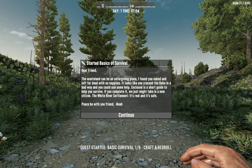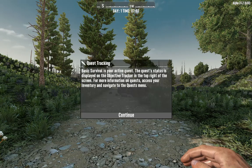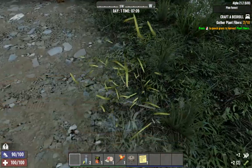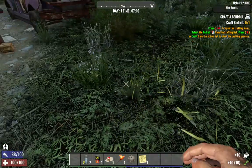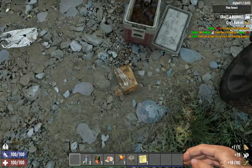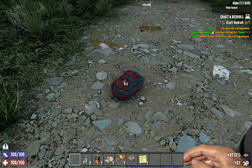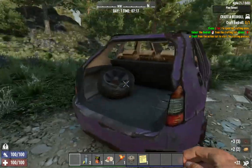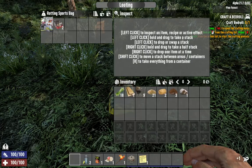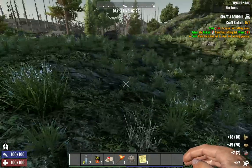Welcome everyone to a brand new series - Seven Days to Die. I just thought I'd show you from day one how I do things, so first we need to bash these start quests out of the way so I can get the trader quest. I totally deleted my other save which was like day 150, because it's so easy to get comfortable with having all the guns, all the gear, and unlimited food and whatnot.